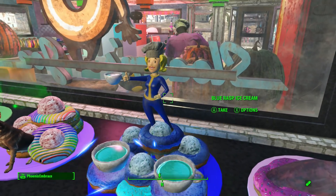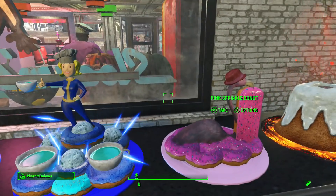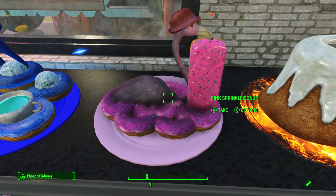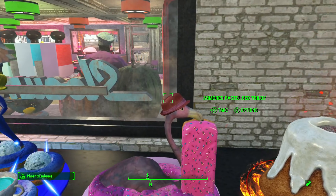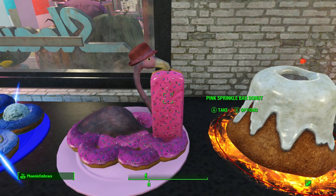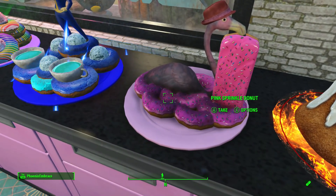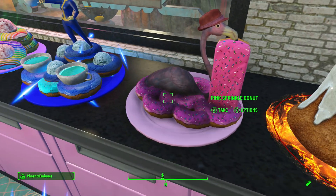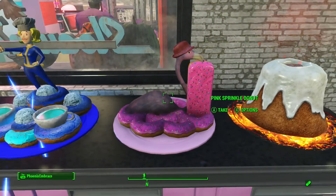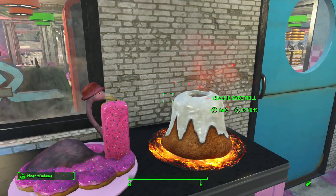This is my favorite one — the Vault Tech girl. I put a little chef hat on her and made her holding a coffee cup, so yeah I really like this. The next one is the flamingo — I gave him a little hat. He's holding up one of the bar donuts and floating on top of some sprinkled donuts. I just thought it was cute.